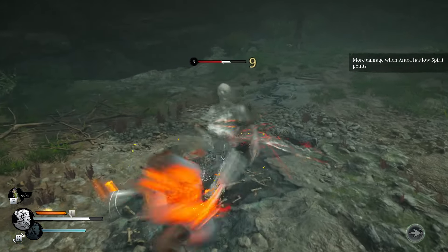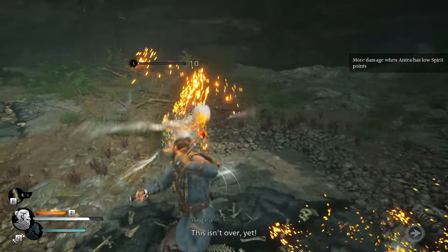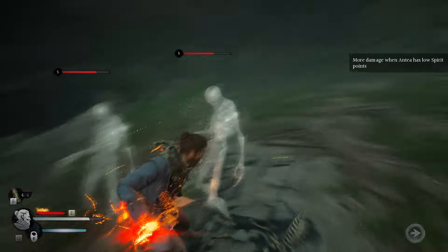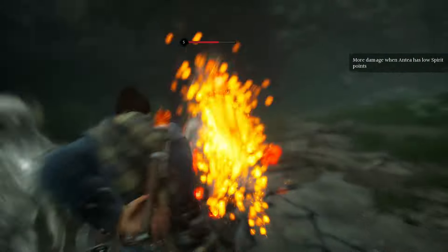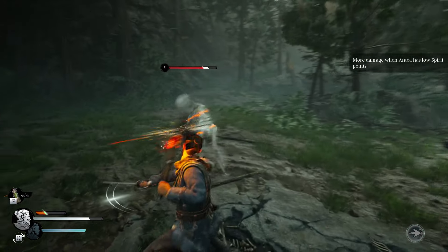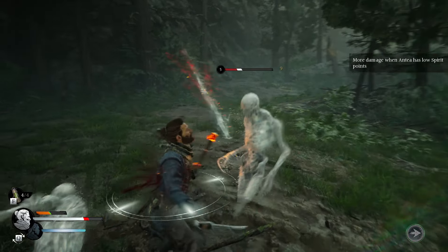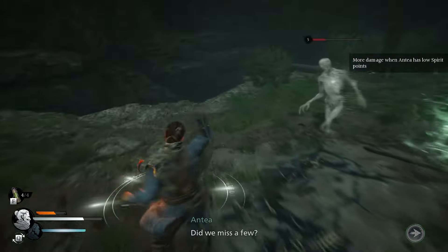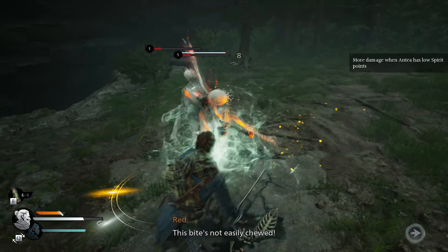There are a few different enemy types, at least early in the game. However, it does get a little bit annoying — the worst part being Antea constantly asking you to let her do the fighting. When you're controlling Red, Antea is always saying 'come on, let me have a go,' and she constantly wants to be involved with the fighting, which does get a little bit irritating.